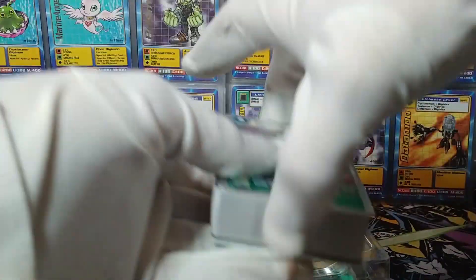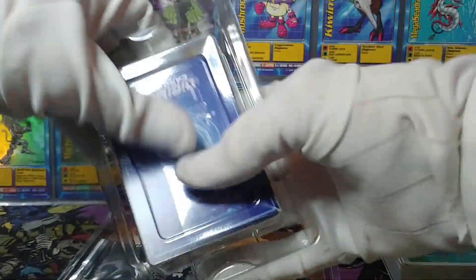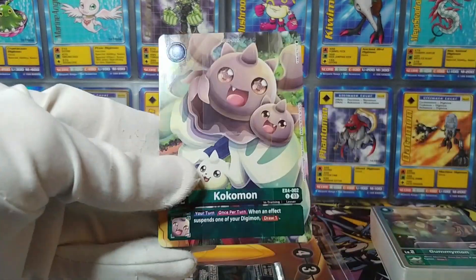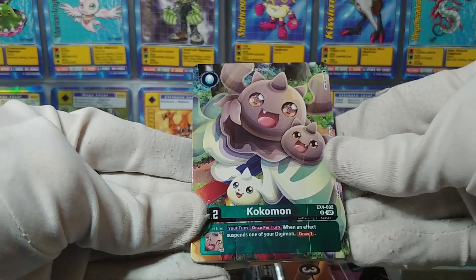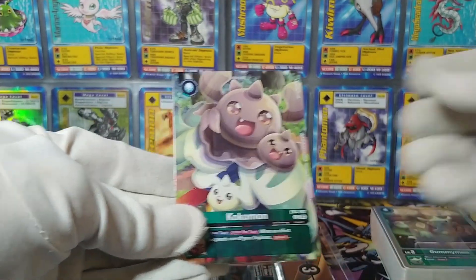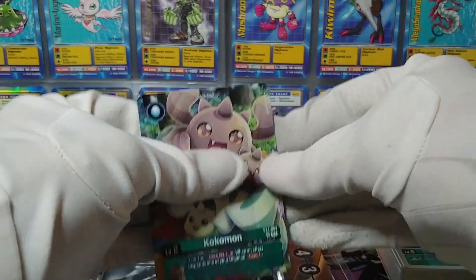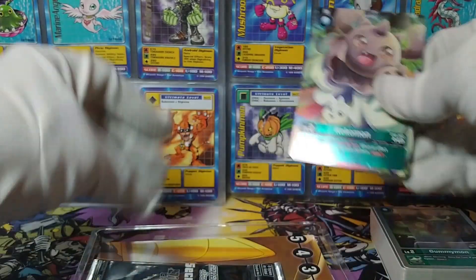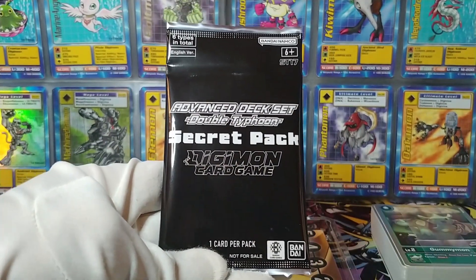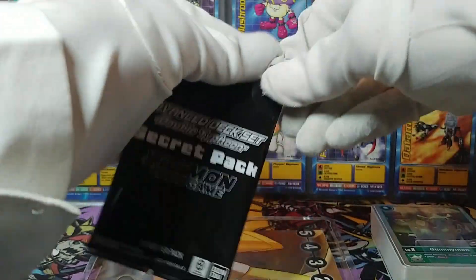And here is the deck, which I will be going over shortly. We also have a set of special foils or alternate art cards or something — EX4. That might not even have anything to do with the starter deck necessarily; it might just be reprint cards. We also have the secret pack — Advanced Deck Set, one card per pack.